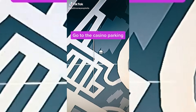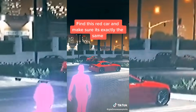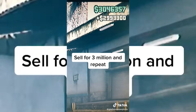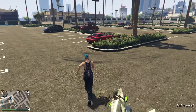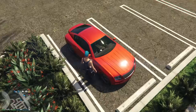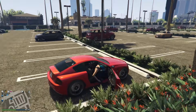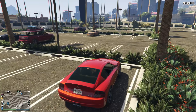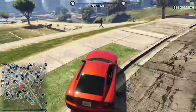On to the next one — 'proof this 10 million dollar glitch works.' Go to the casino parking lot, find a red car, make sure it's exactly the same, take it to the nearest mod shop, sell it for three million, and repeat. Surprisingly, on the first attempt the car is actually there and it's the same red one he wanted. Usually it doesn't work out this easy — the car's never here. So we're gonna steal the car and get in it.